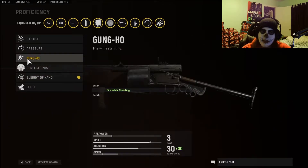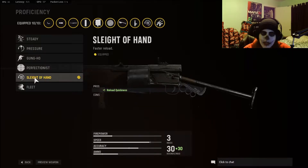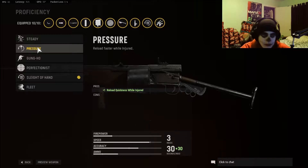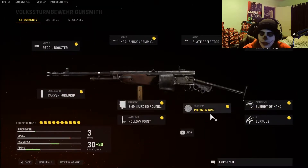For proficiency, early on if you're still feeling like the recoil is out of your control range, Perfectionist could be something you use, but you are going to take a negative two to flinch resistance. For me, I wanted Sleight of Hand. We have a bigger magazine with this and it's a bit slower to reload, so I wanted that to be quickened up — have it fast and ready, getting back into the action faster. You could arguably go with Pressure early on or Steady just for more movement when leveling this weapon.